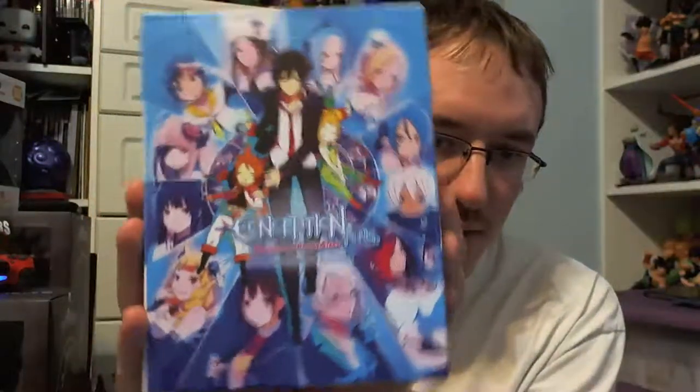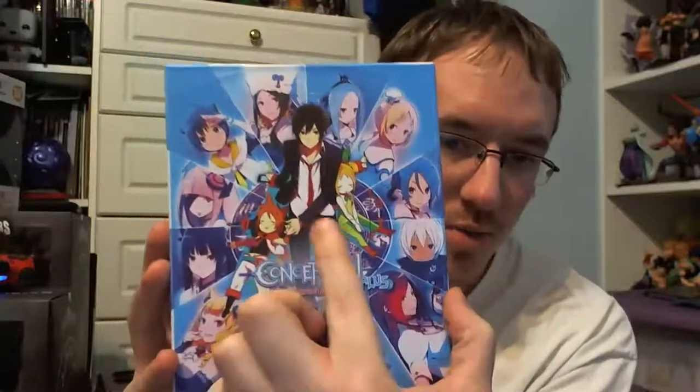So here is the front of your box — I'm assuming your main character and all of the other characters you encounter. And then the back, which is pretty nice looking as well. And we're going to open this up.